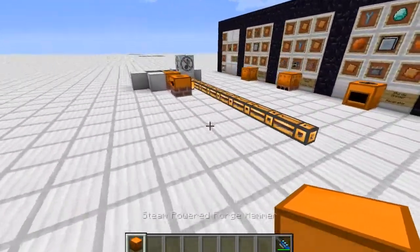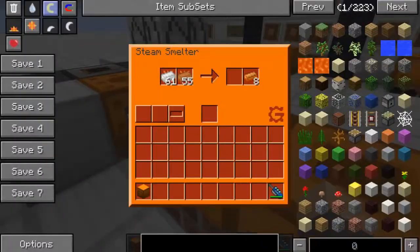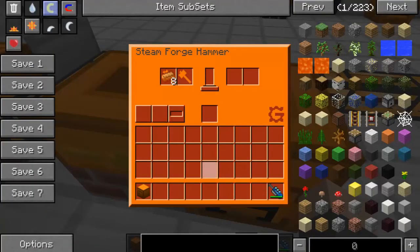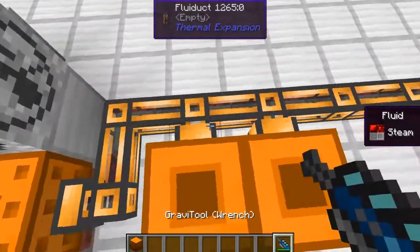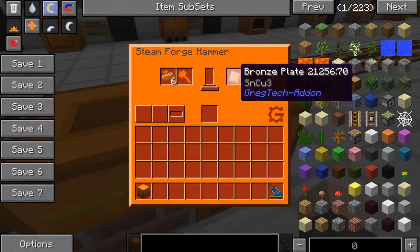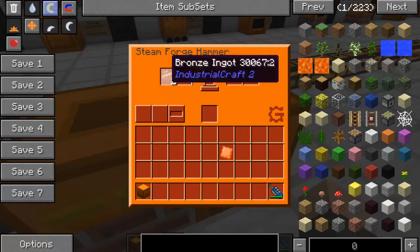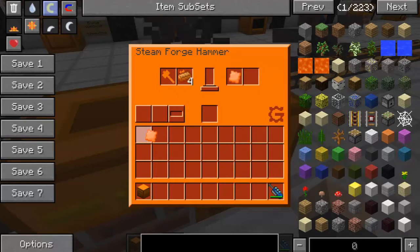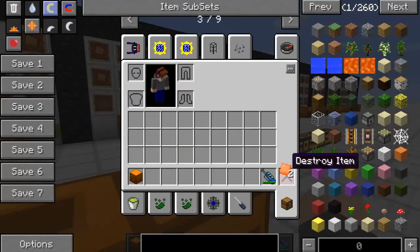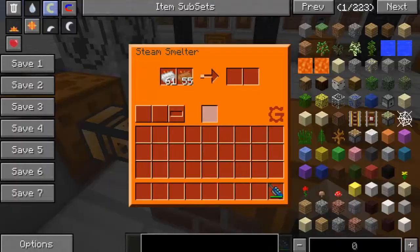The next thing you'd want is the steam powered forge hammer. Place it down, set its output side to the top, then put bronze ingots in and it will process them into plates. However, I discovered that in the bronze age the forge hammer doesn't actually make plate crafting more efficient — it's still the same ratio. But it does save you from having to craft new hammers constantly, which is still very useful since you go through a lot of hammers making plates.